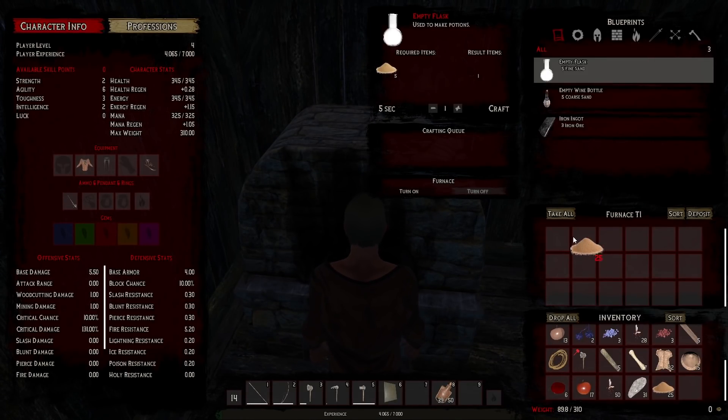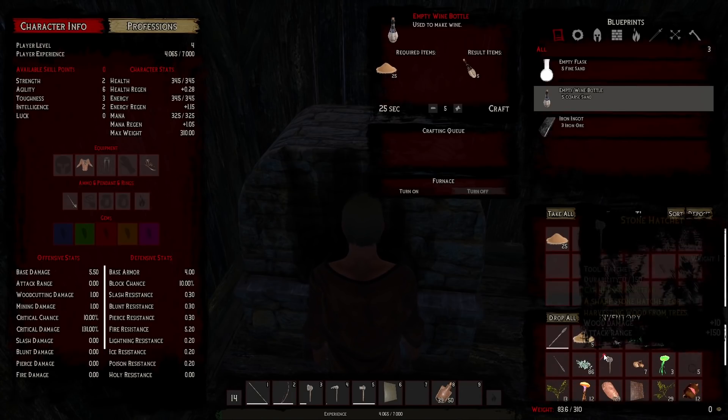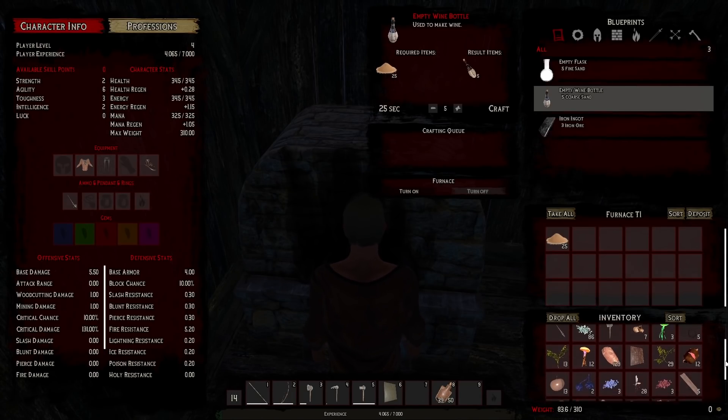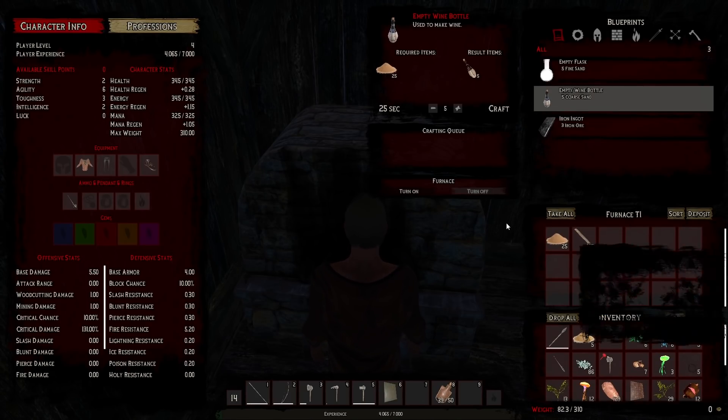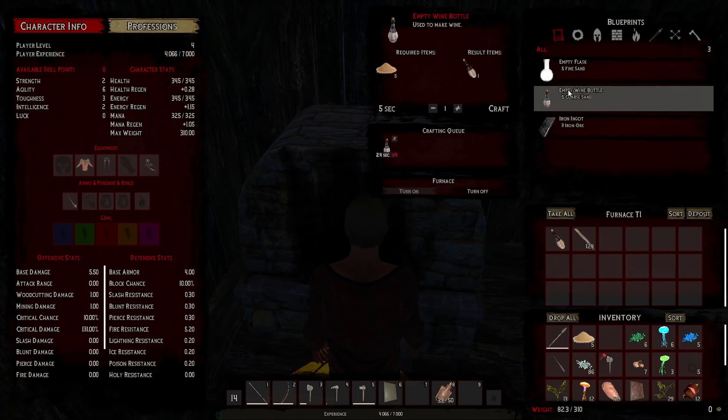The empty flasks are really hard to see — looks like something to make potions with. One more, and then we'll go fill them up. Craft empty bottle wants me to do the wine bottle too — I wonder what the difference is. Used to make potions versus used to make wine — got it, so you can't make potions in the wine bottle.